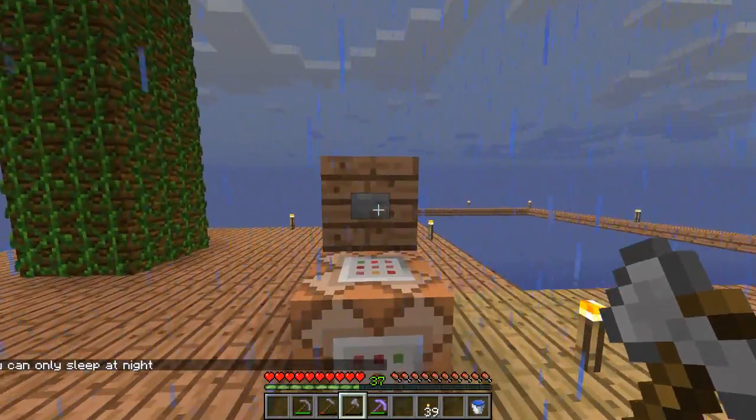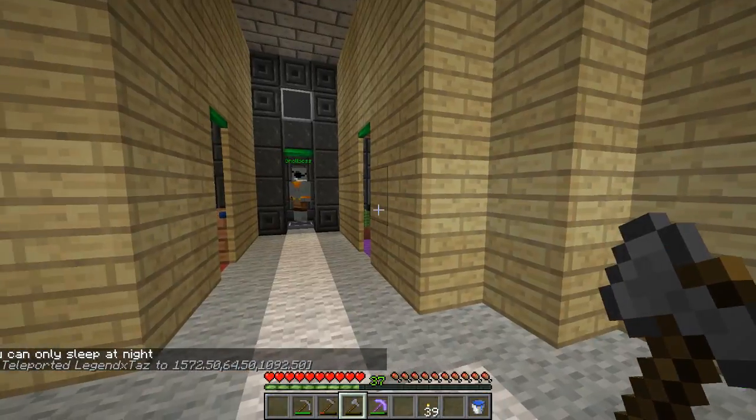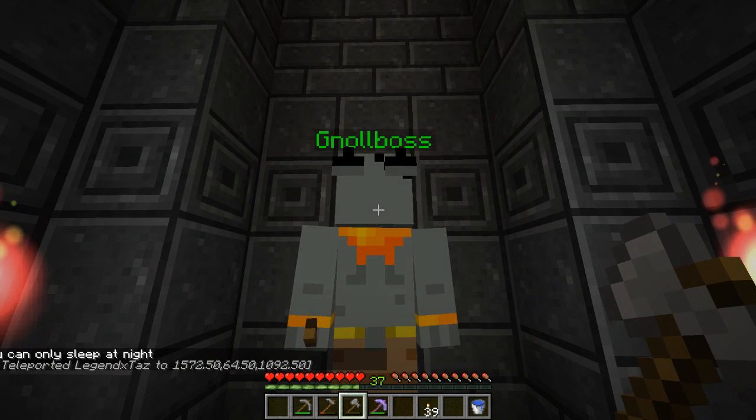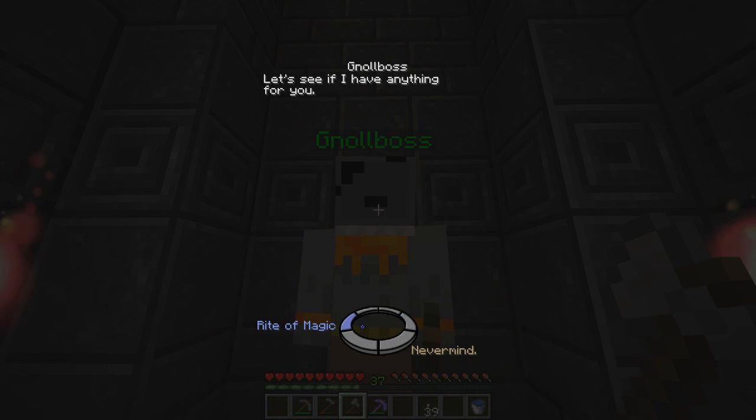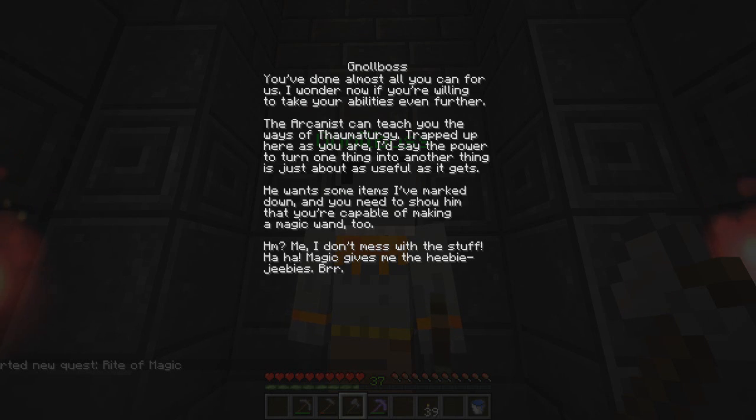It's still not night time. Let's head over to the Sky Den and see what jobs we can start going for. Mr. Nullboss, what is our next rite? He says the rite of magic - you've done almost all you can for us. The arcanist can teach you the ways of thaumaturgy. Trapped up here as you are, the power to turn one thing into another is very useful. He wants some items and you need to show you're capable of making a magic wand.